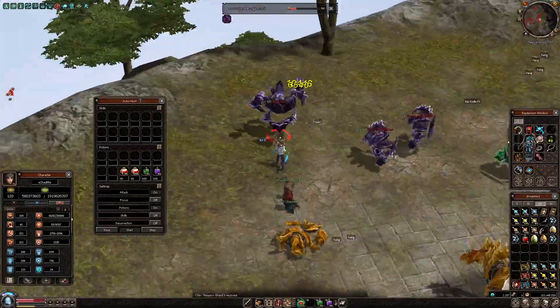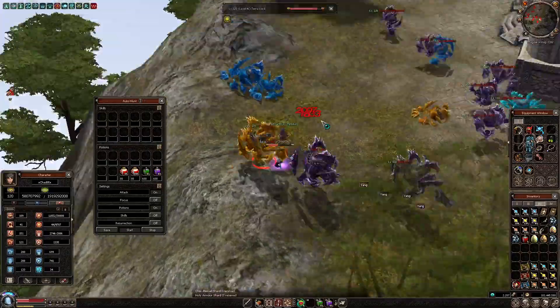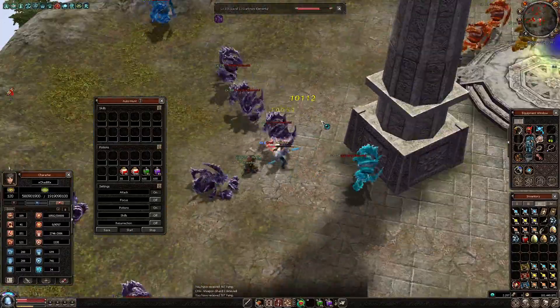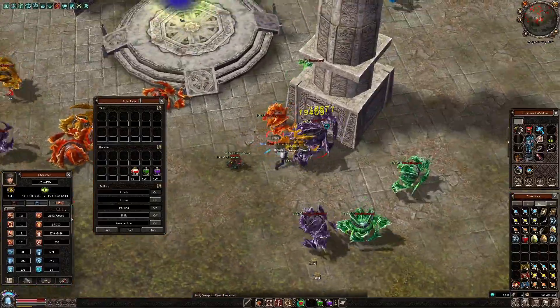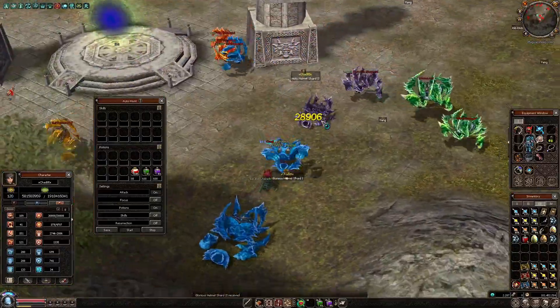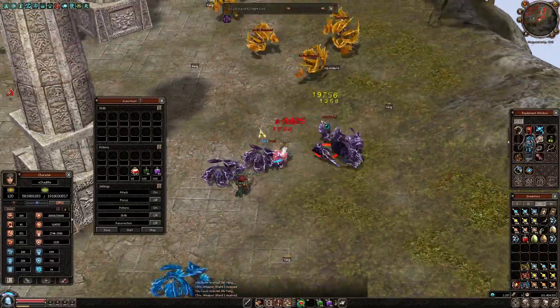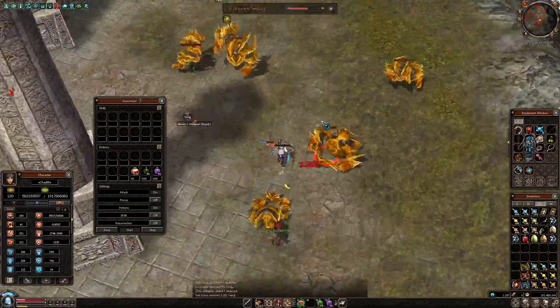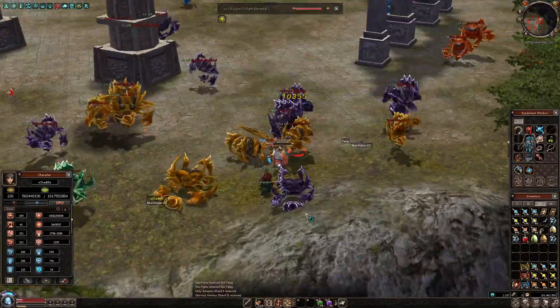So guys, looks like I have collected 14 pieces of Glorious Helmet Shards, 10 pieces of Glorious Weapon Shards, and 10 pieces of Glorious Armor Shards — it took me 40 minutes. The Third Set Smith, which would increase my damage, asks for 50-50-50 pieces of those items for one try at adding set effect bonuses to my items. So yes, a lot of time.